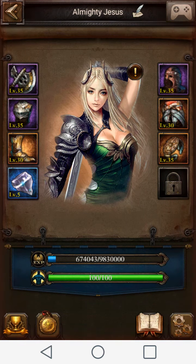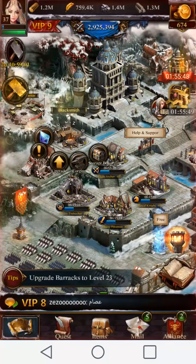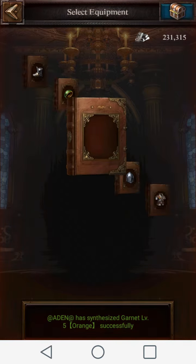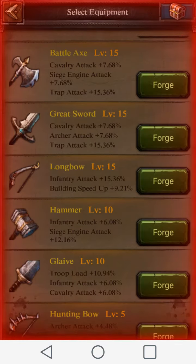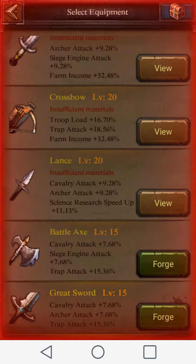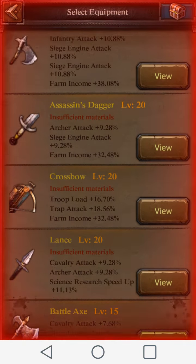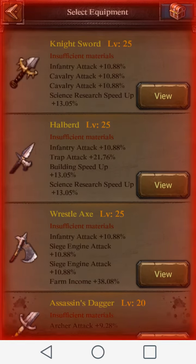If you're just starting out and you just want to build your castle fast, I'd recommend you build a different gear that's not really geared around combat. I'd build gear that enhances your troop load and would help out with your science, and farm income and stuff — with the crossbow, or farm income and science research.